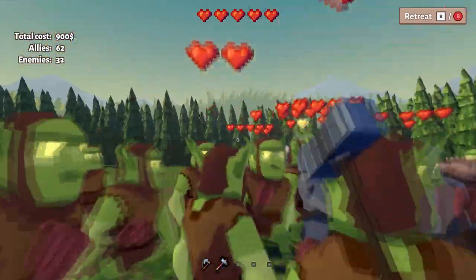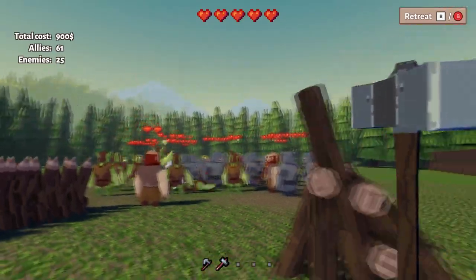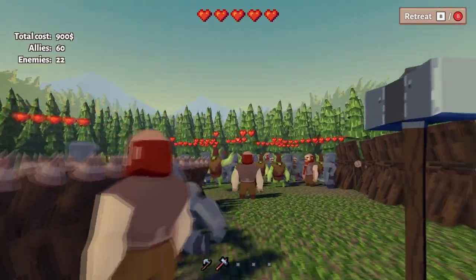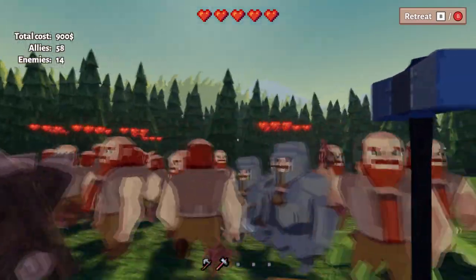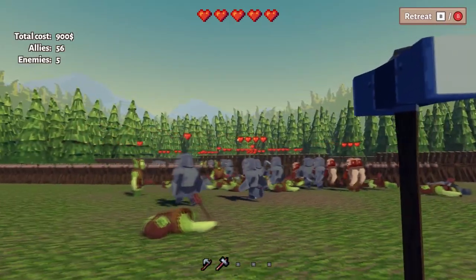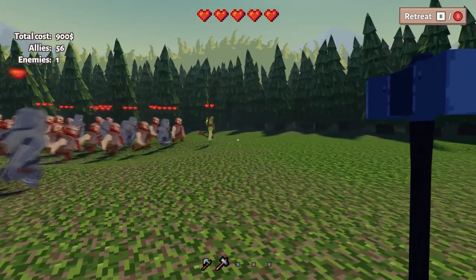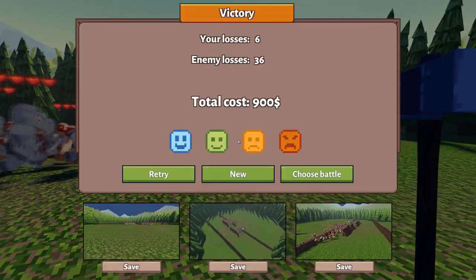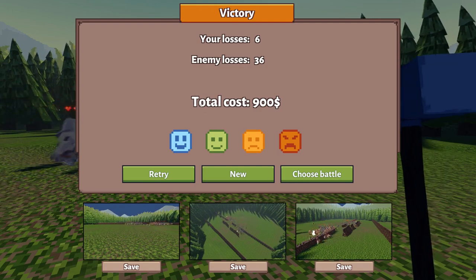Now the fight begins. This works as usual, so just enjoy and watch the numbers decrease on the left. Alright, that was the last enemy and this is the victory screen.